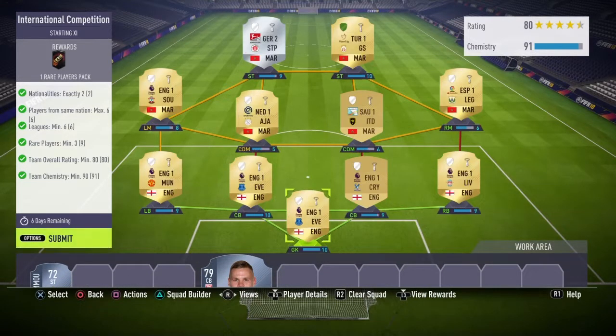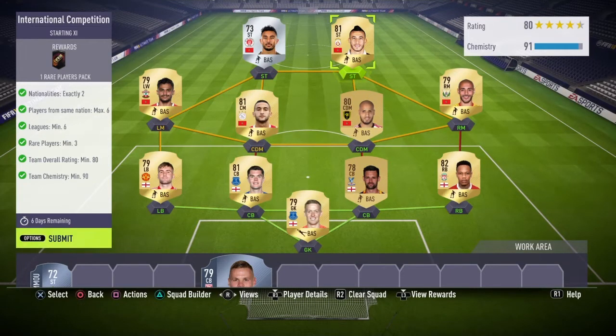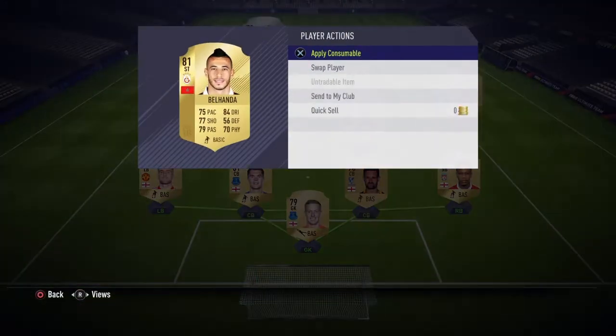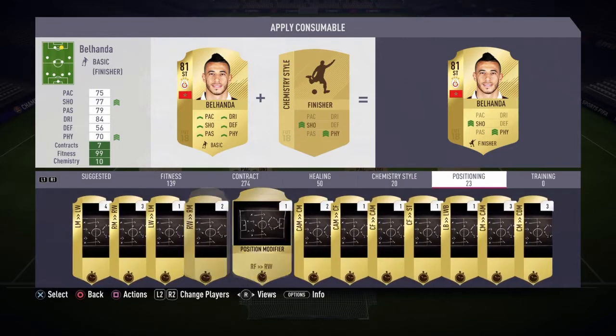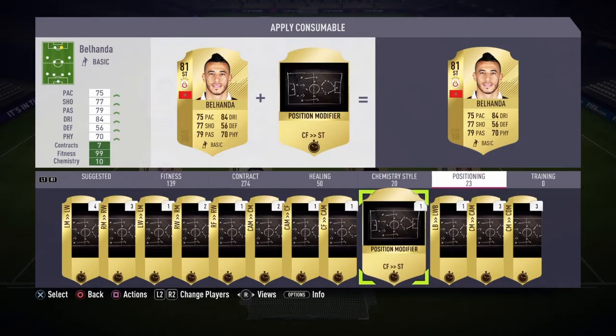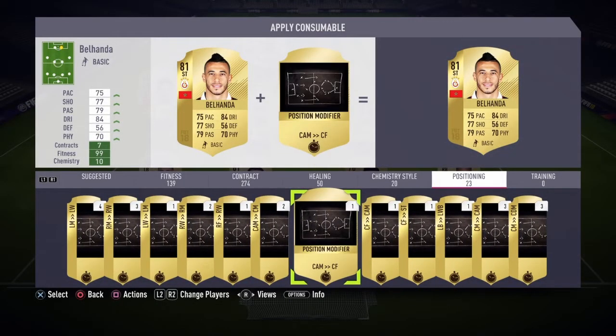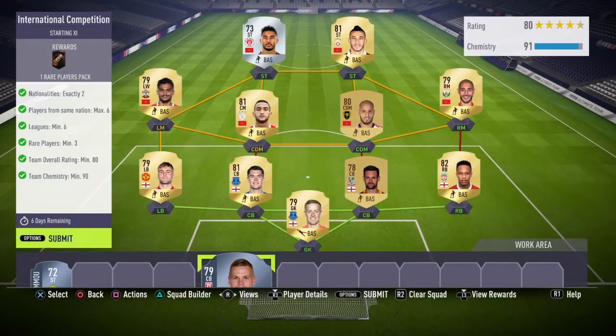I have zero players on chemistry — well, actually I do have one, but the chemistry does not make a difference. On this player you're going to have two position change cards which will help him become a striker. He originally comes as a CAM, so you will need to buy a CAM to Center Forward position change card, apply that, then from there you need a Center Forward to Striker card — that's 300 coins for CF to ST and 1,200 coins for CAM to CF. Apply both and you'll get him to striker.